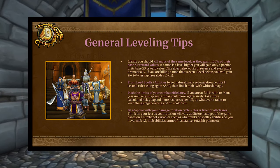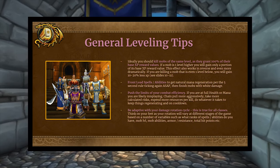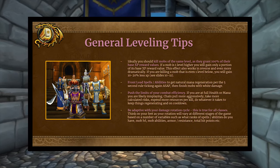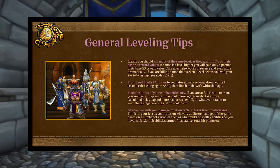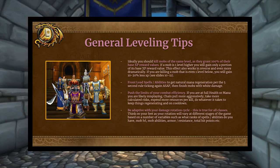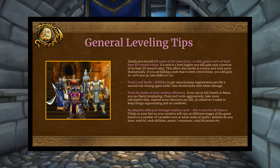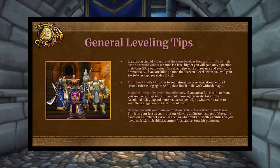Expend more resources per kill and keep things regenerating and on cooldown. If you're at low health and Lay on Hands is off cooldown, use that bad boy. Be adaptive with your damage rotation cycle — don't overkill stuff, don't underkill stuff. Find a harmonious balance between spending and generating resources. Think about whether the mob is higher or lower level, whether it has high armor, and adjust accordingly.